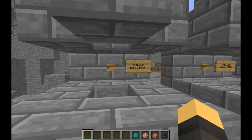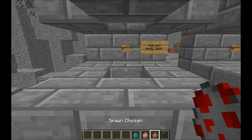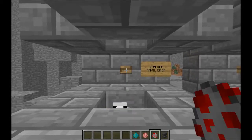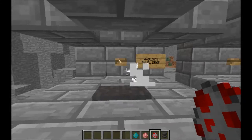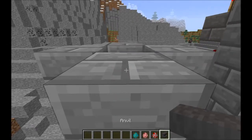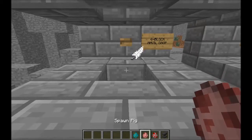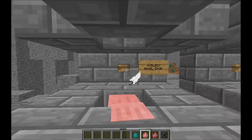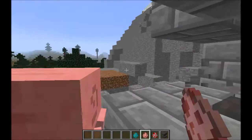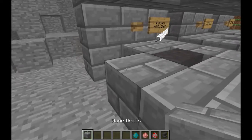First we're going to start with the four-block anvil drop. We're going to put a chicken in first. Chickens only have a few hearts. That kills the chicken - or four of them. What happens if we do a pig at four blocks? It hurts the pig, but doesn't kill it.